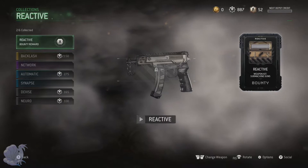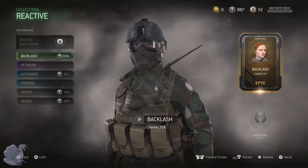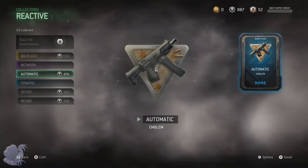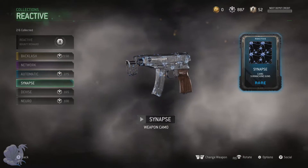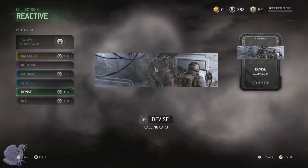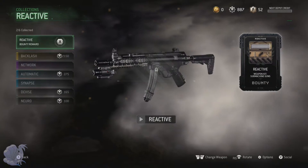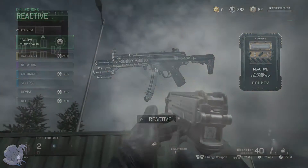To unlock the reactive kit, you need to get Backlash, Network, Automatic, Synapsys, Device, and Nero. Once you unlock all those parts, you do get the reactive kit, and they equal to about 3,500 to 4,000 parts — or salvage. That is a lot of parts, but I'm going to be telling you guys if it's really worth it.